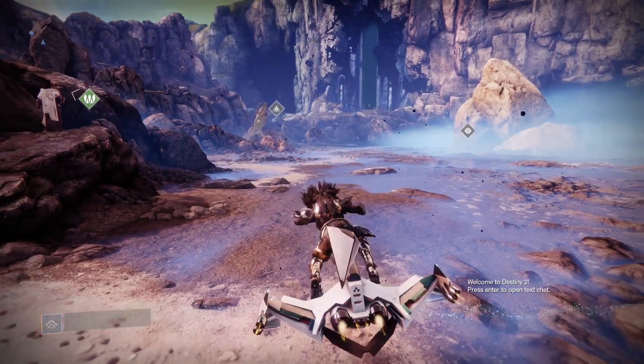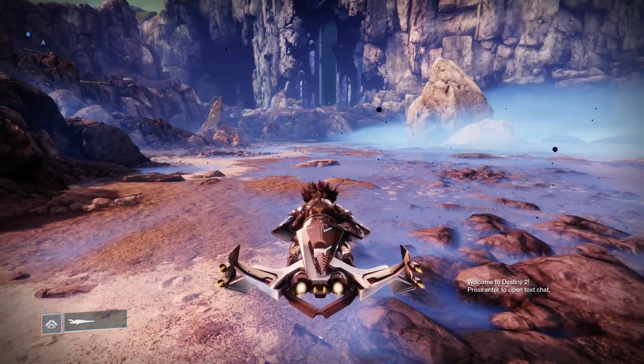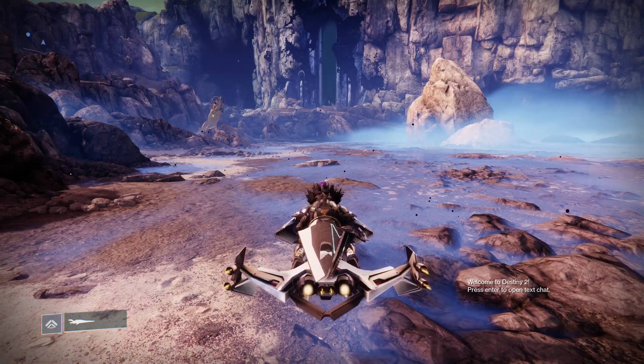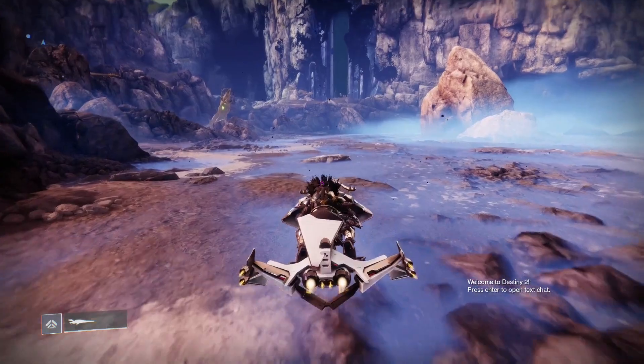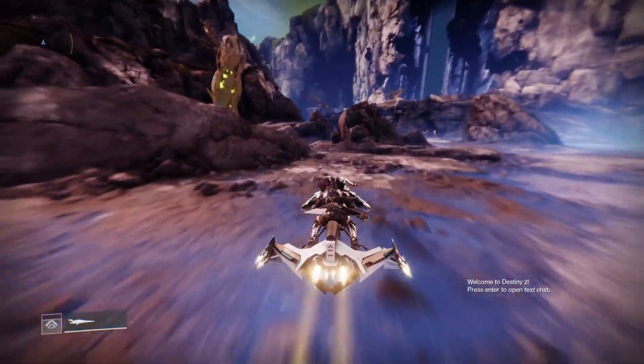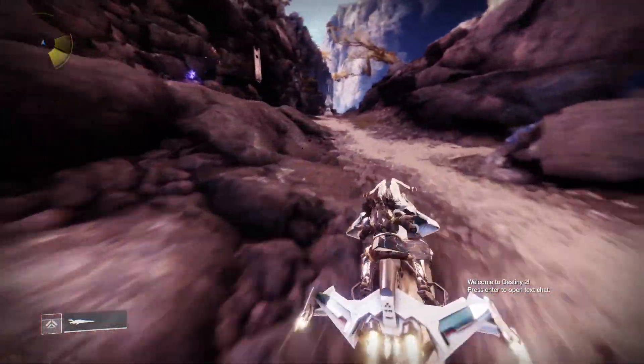Once you've spoken with Petra, feel free to hop on your Sparrow while you're at the Divalian Mists transmat point, and then follow me along for the current Ascendant Challenge, which is located in the Spine of Caries. If you already know how to get there, go ahead. Otherwise, follow.